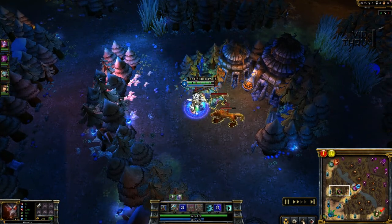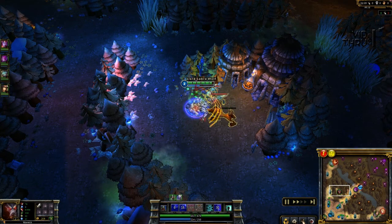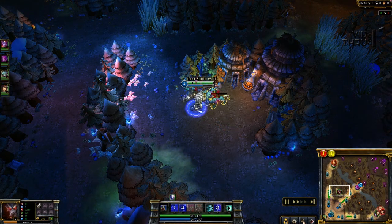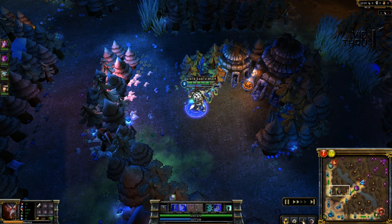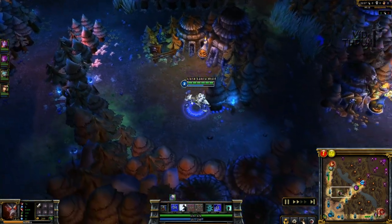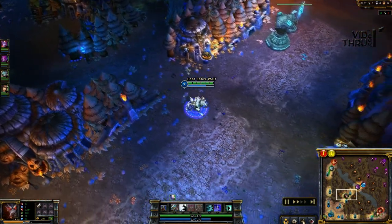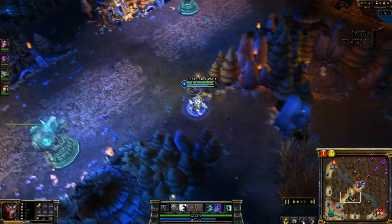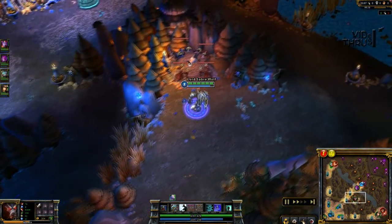For masteries I go 1-8-21, getting improved basic armor and magic resistance for base tank items, and 2 points in extra mana regen — depending on how high your health is — because I do eventually get a Frozen Heart on Warwick, which increases mana regen. Then 21 in the utility tree, of course getting improved Ghost.